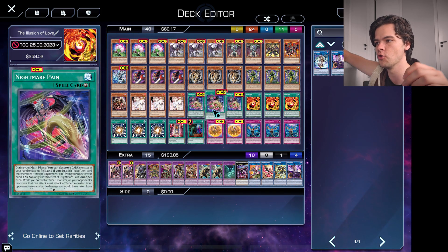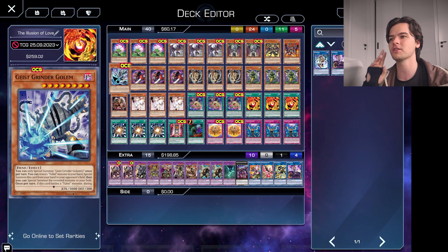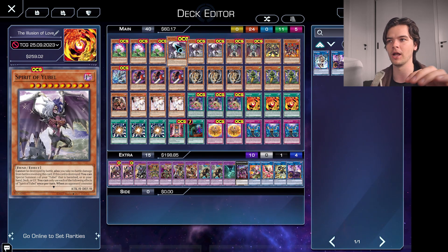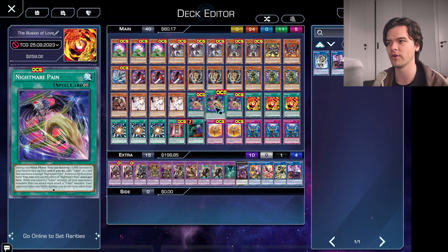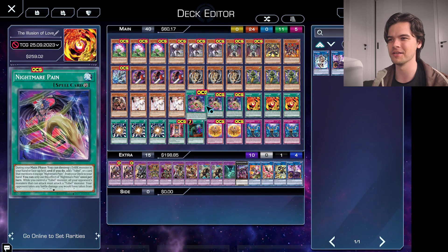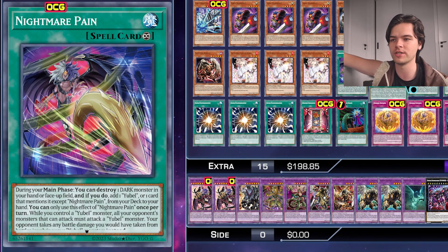Having Nightmare Pain also helps you destroy Dark Monsters in your hand — so it can destroy your Spirit of Yubel or your regular Yubel to get out the next form. Then it searches for a Yubel card or one card that mentions Yubel, so it can search for your Geist Grinder Golem, your Samsara Regenerating, your Spirit of Yubel, or your Eternal Favorite and Mature Chronicle. Nightmare Pain is one of the best starters in this deck — we definitely need that at three. It also enables our Yubels to deal damage when they attack and forces our opponent to attack Yubel.